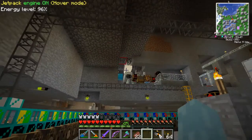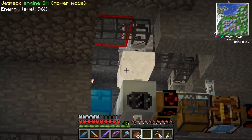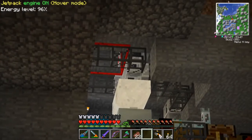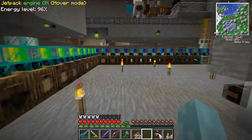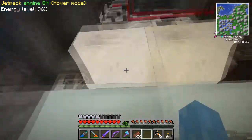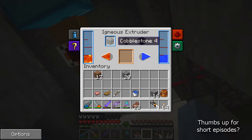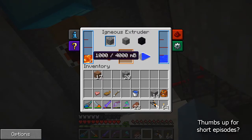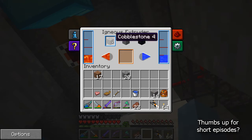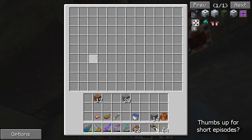Over there is a recycler. The recycler also has an igneous extruder — let me hop up here and find out — yeah, an igneous extruder, which using lava and water can produce an infinite amount of cobblestone. So anytime this chest here is empty and not putting out anything, we're creating extra.